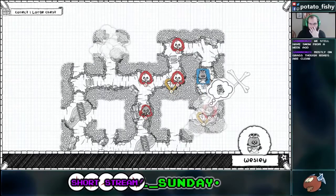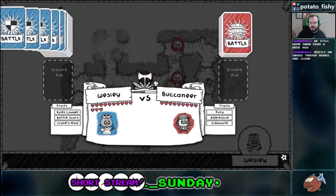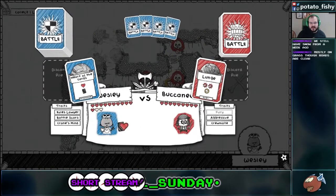Alright, we got the treasure map. Which does what? Oh, it gives us an X. Cool. Okay. That gives us actual information. This is really cool — I'm really liking these new mechanics they added in Pirate's Cove.